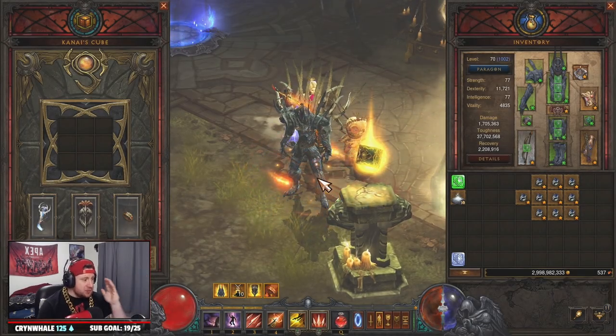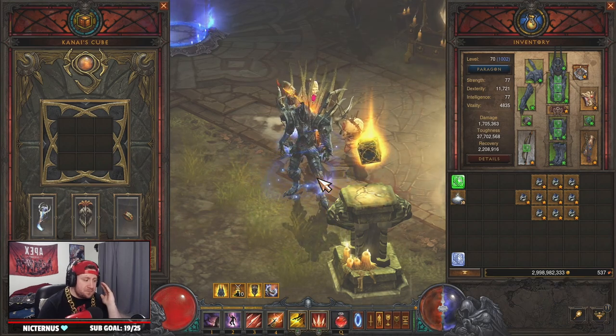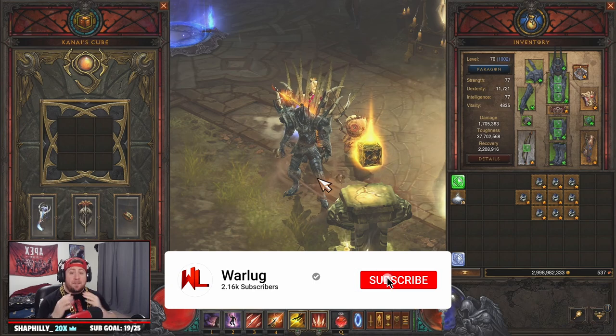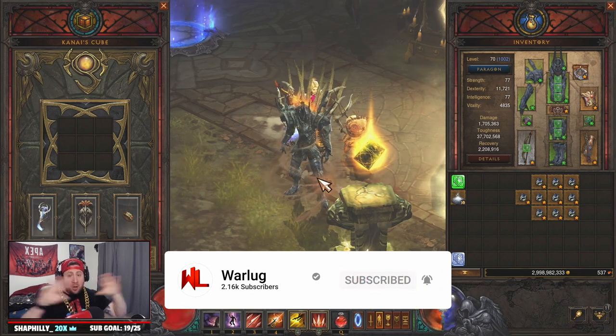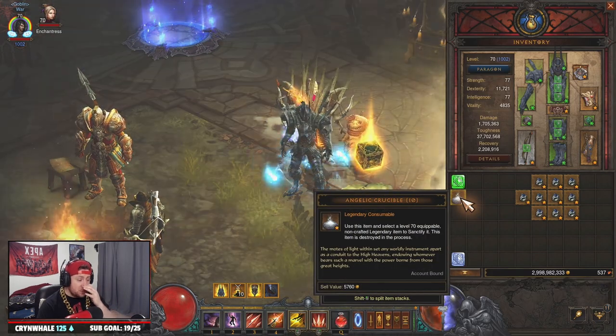What's up guys, War here, welcome back to the channel. Today we're going to go over how to get 10 ancient puzzle rings inside of Diablo 3, and how many materials you're going to get from doing all 10 ancient puzzle rings. So let's get right into it. As you may already know, the Season 27 theme is the angelic crucibles.